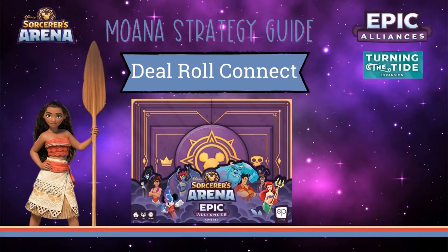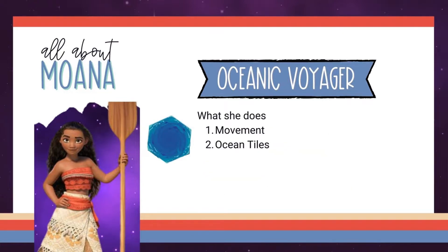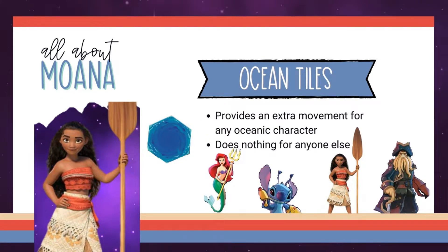Welcome to the Turning the Tide expansion. Today we're going to take a look at the Venturing Voyager, Moana. Moana specializes in two things: movement and ocean tiles. She can move good distances and several of her cards are dependent on how far she's come. But the only reason she specializes in movement is because of her relationship with the water. A rising tide lifts all boats, and that's certainly true for Moana's ocean tiles.